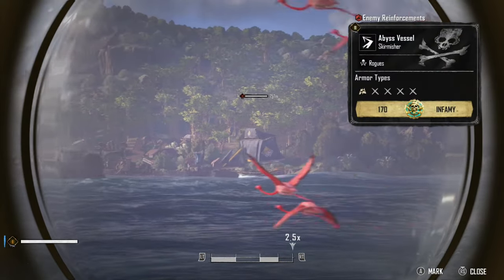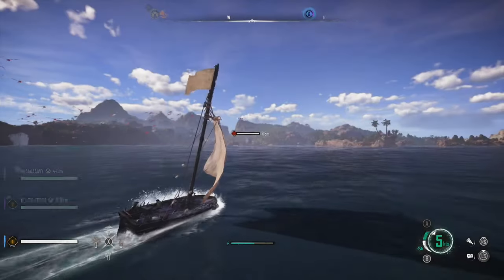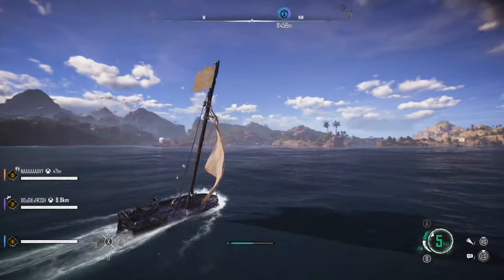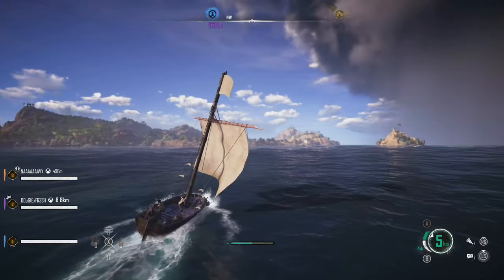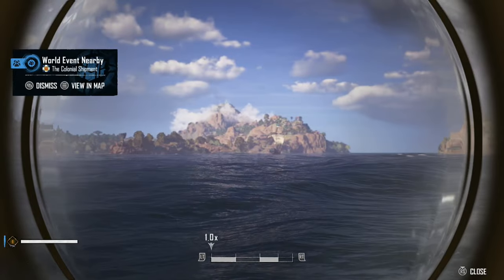Obviously this guy is way too big for us, so we're going to keep our distance. But any of the smaller ships with white sails just outside the first safe zone area you should be able to take down with some strategy, but really no problem.